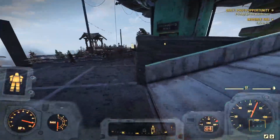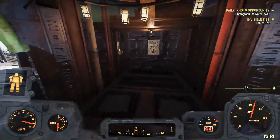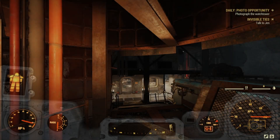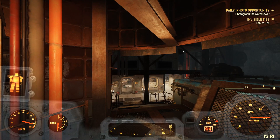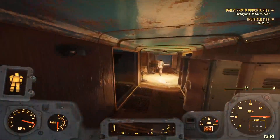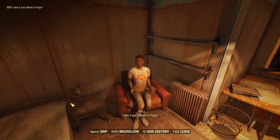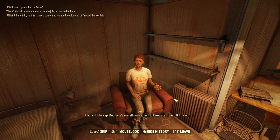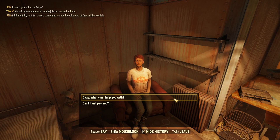She's downstairs. Oh, come on - I've been looking up here for no reason. Great. Hola, hello. I take it you talked to Paige? Said you found out about the job and wanted to help. I did and I do, yeah. But there's something we need to take care of first. It'll be worth it. All right, what can I help you with?